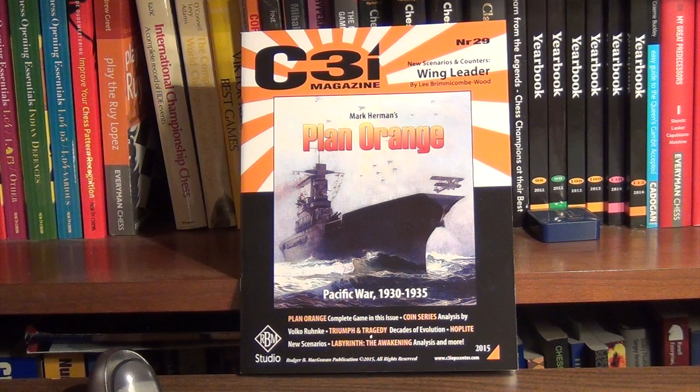Hello, my name is Mark Herman and I'm the designer of Plan Orange: Pacific War 1930 to 1935. This was almost like a secret project done in collaboration between myself, Roger McGowan, and Mark Semenich. I want to thank those two gentlemen for their amazing support. I also want to give a major shout out to Francisco Colmenares, who did all the card design for the playtest copies and is making the Vassal module.